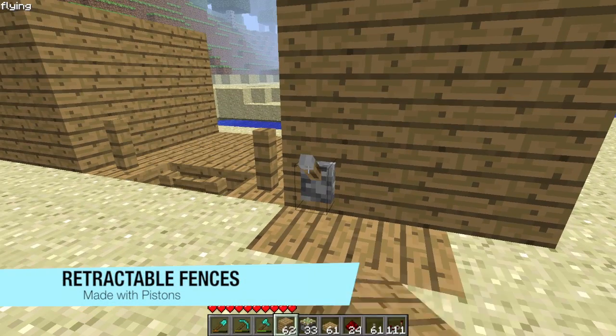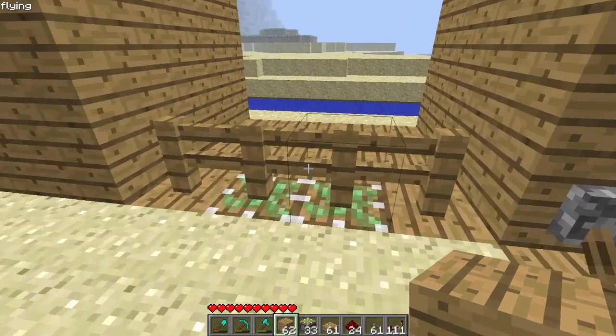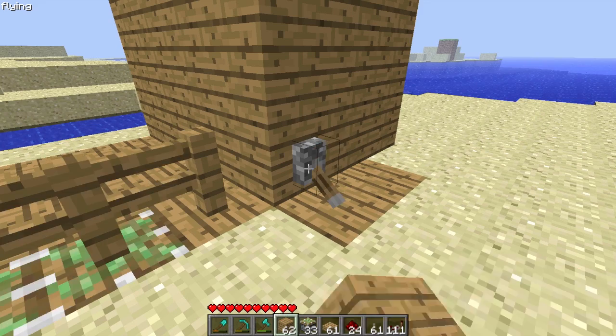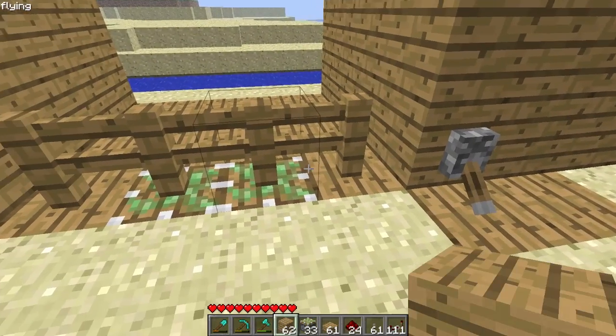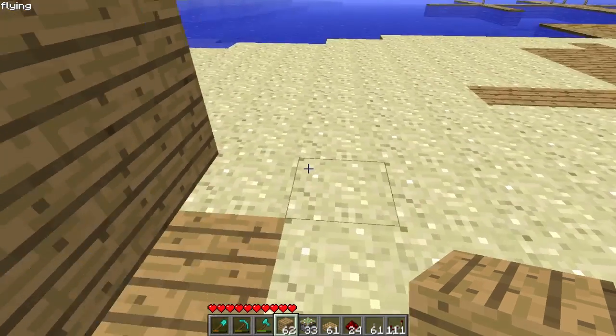Watch and observe. Very simple — the fence just goes up and down with the switch. You could probably wire this up to a pressure plate if you wish, or a button. It's nothing difficult.